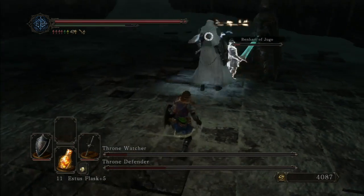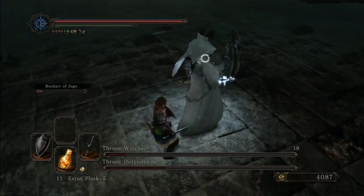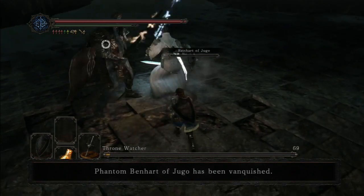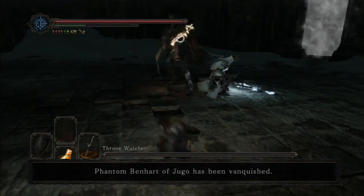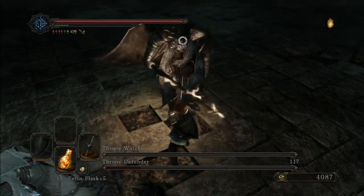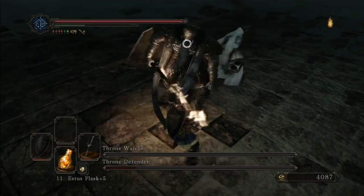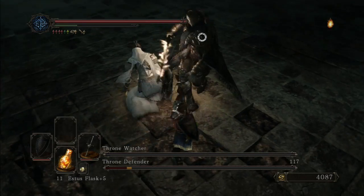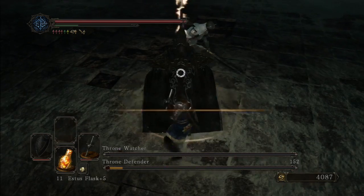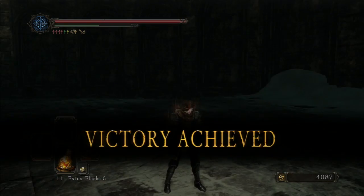Now here's a really important thing about this fight: when you knock out either the Watcher or the Defender, they won't despawn. They'll stay in the battlefield, and if you wait long enough, the one that's still standing will revive the one you knocked out with full health. So once one is down, you want to eliminate the other one as fast as you possibly can. You're about to see here that the Defender will begin trying to revive the Watcher very shortly. There he goes — so at this point, you want to end him before he can bring back his buddy.